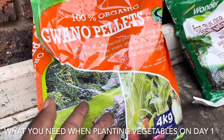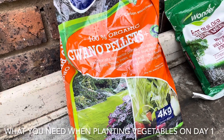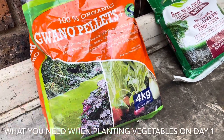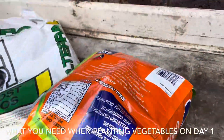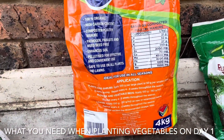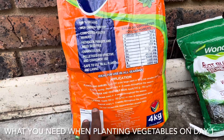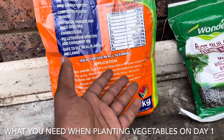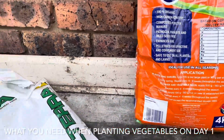You can use this fertilizer anywhere — from vegetables to lawns to flowers. You just throw it on top of your bed. It works whether it's rhubarb, carrot, or any bulb-based vegetable. It's a group two registered fertilizer. For flowers and vegetables the application rate is 100 to 250 grams per square meter, and for lawns it's 100 to 150 grams per square meter.